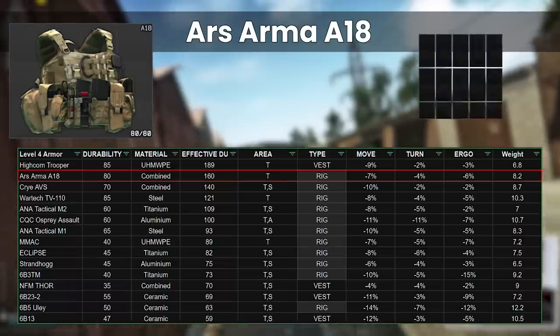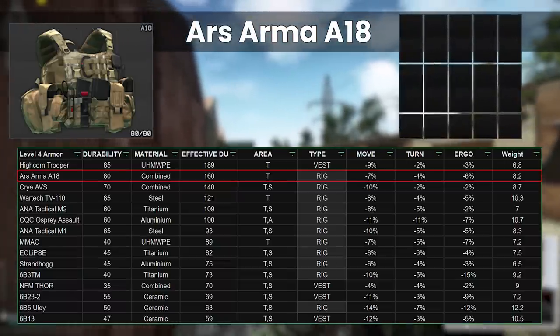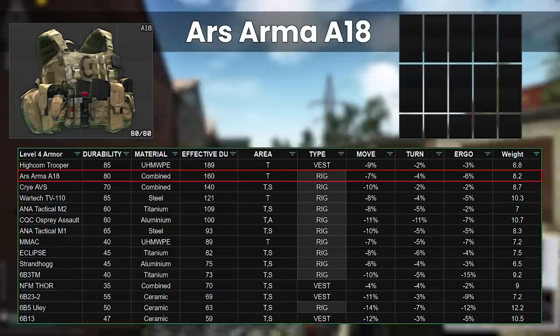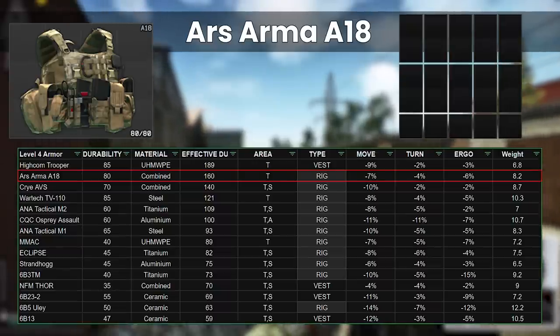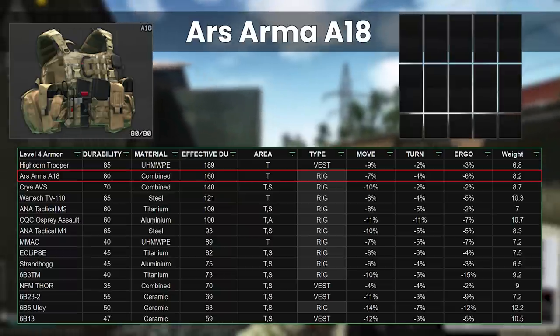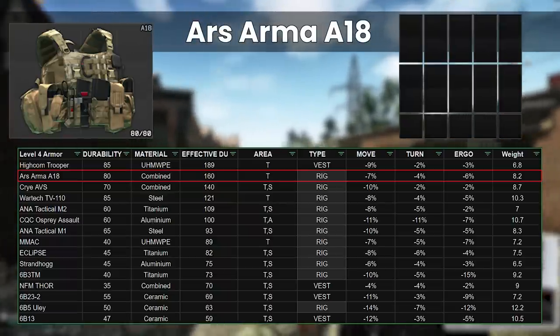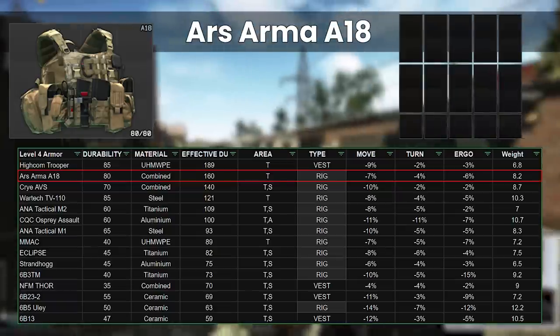The A18 does have a really big internal space with lots of room, although it's only 2x1s, so you can't take anything special like a drum or a 40 rounder. With the armour made from combined materials, it repairs only averagely, and the insurance cost is the second highest across all of class 4. Plus, it's quite efficient to be taken, as it physically only takes up 3x4 slots in the player inventory.